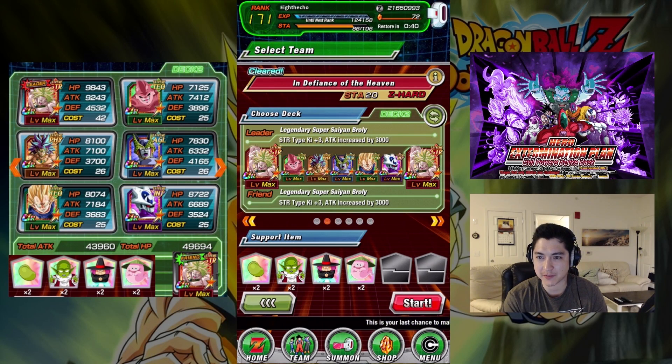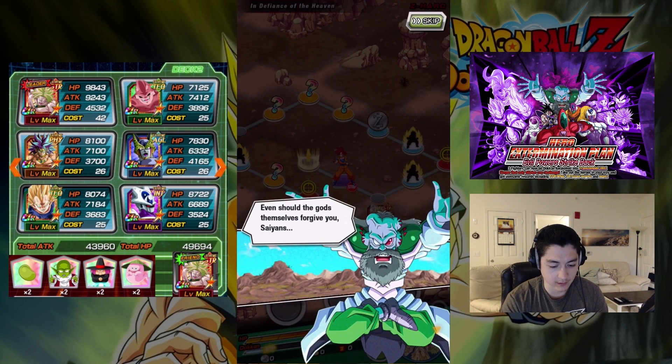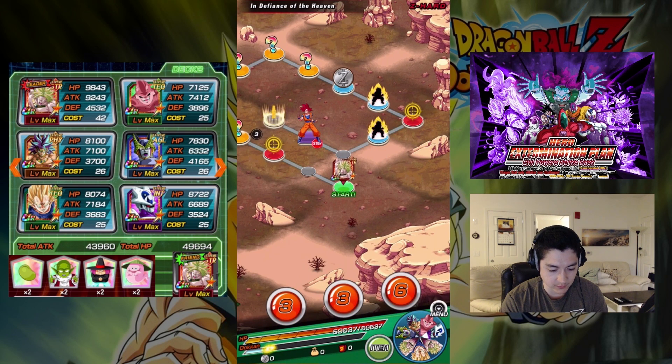Hey guys, today I'm going to be showing you how I've been farming in Defiance of Heaven on the Hero Extermination Plan, Evil Power Strike Back. This stage is where you get a Whis, and Whis is actually farmable after the first playthrough. You get a Whis and an Elder Kai, but after that it's a pretty low drop rate.